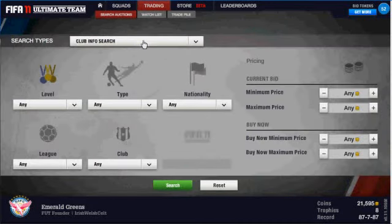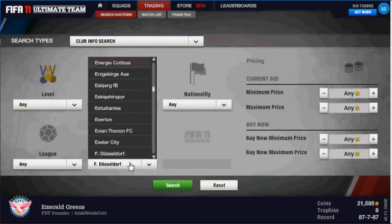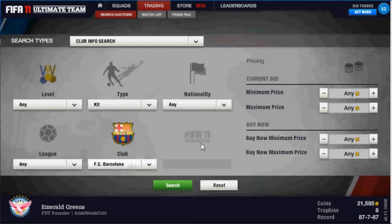What you're going to do is go to your trading section, go to the club info section. This works for a number of different clubs. I usually go for kits — I don't really know much about badges so I stick to kits. My main clubs are Barcelona and Man United. The trick sounds simple but it's really effective: buy low, sell high.